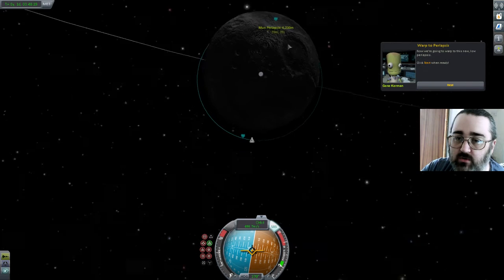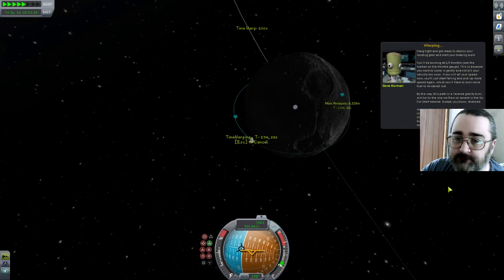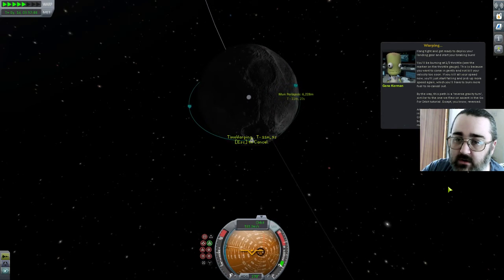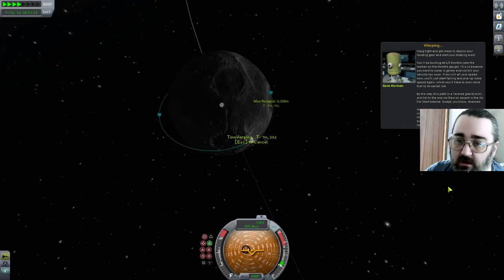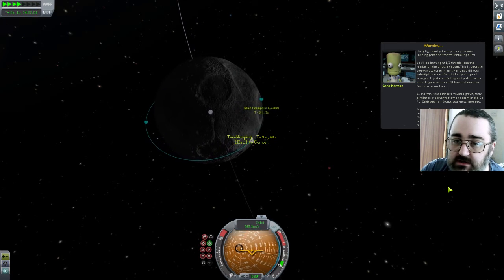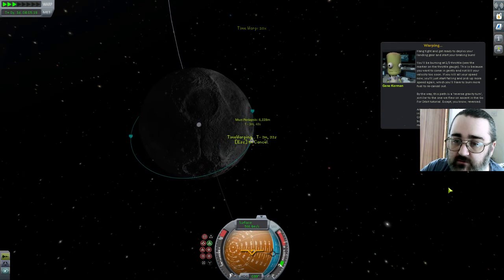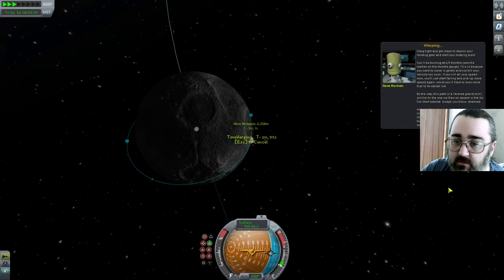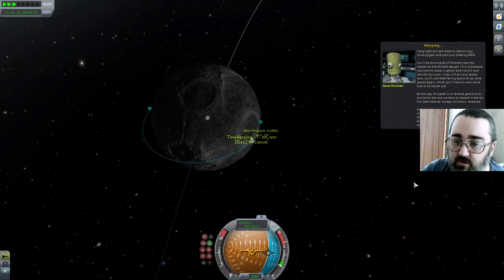You're now going to warp to this new low periapsis. Click next when ready. Okay, we're warping. Hang tight and get ready to deploy your landing gear and start your braking burn. Burning at a third throttle — see the mark on the throttle gauge. You want to come in gently and not kill your velocity too soon. If you kill your speed now, you'll start falling and pick up more speed again, and you'd have to burn more fuel to cancel out. By the way, this pass is a reverse gravity burn — similar to the one you flew going for orbit, except reverse.